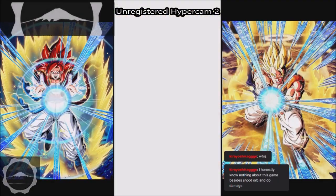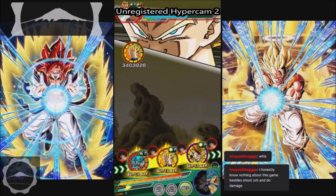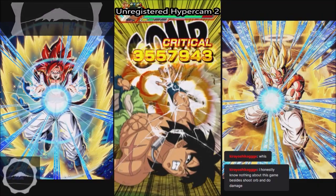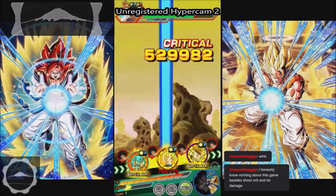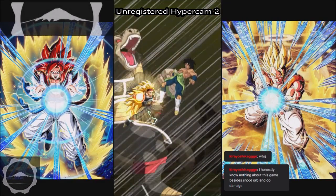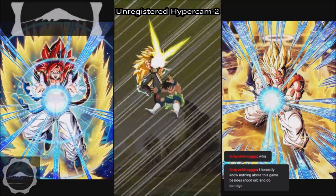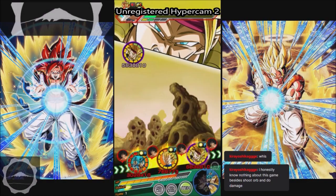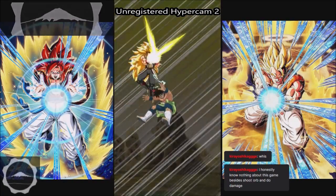That was pathetic — this boss only does 500k. People were gassing up that transforming Vegeta when he came out and he took 50k from a normal attack. Oh wait — Bardock can seal! I completely forgot you could even seal this Broly.